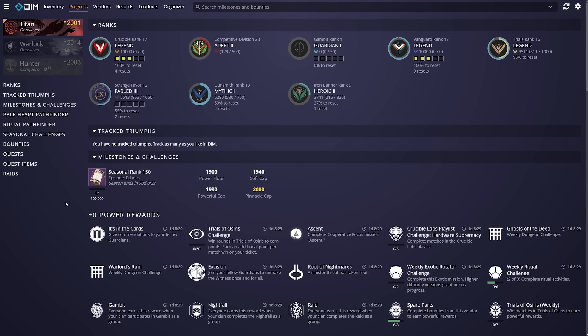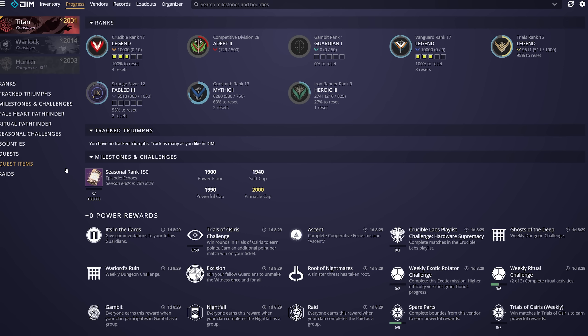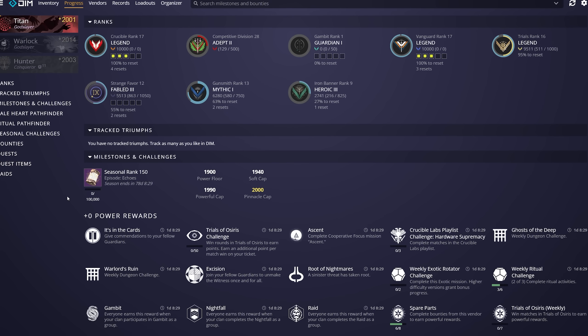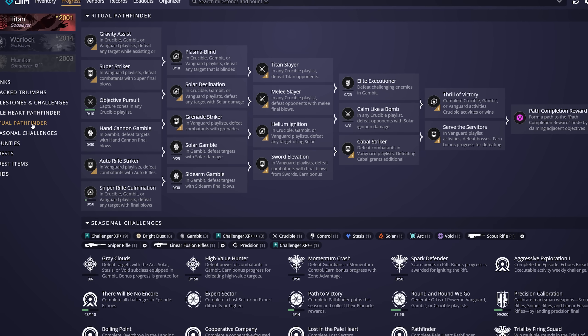Moving on to some more miscellaneous things in Destiny Item Manager. First is the progress tab, which shows how you're faring across a bunch of different stuff — your tracked triumphs, pathfinders, seasonal challenges, raid progress, and more.